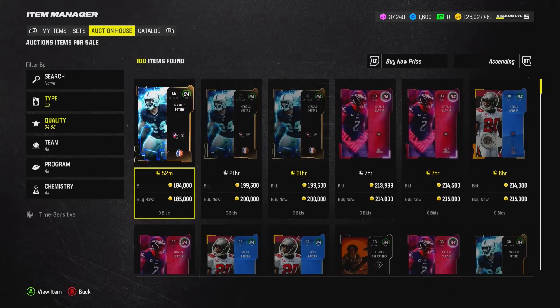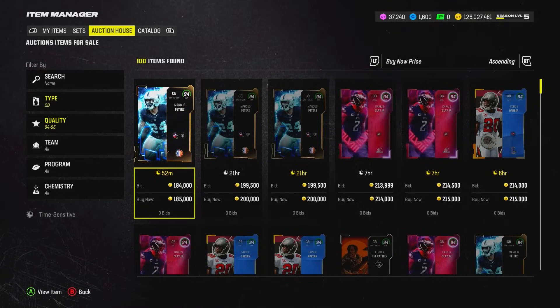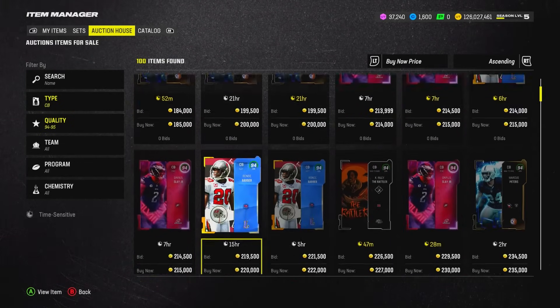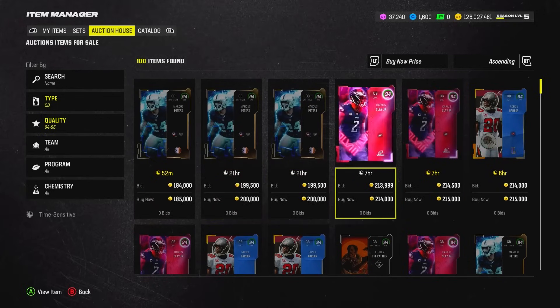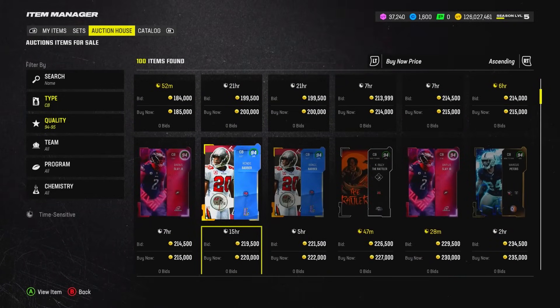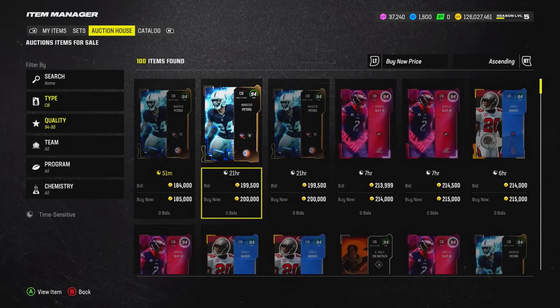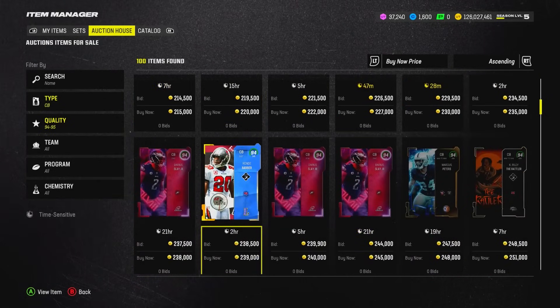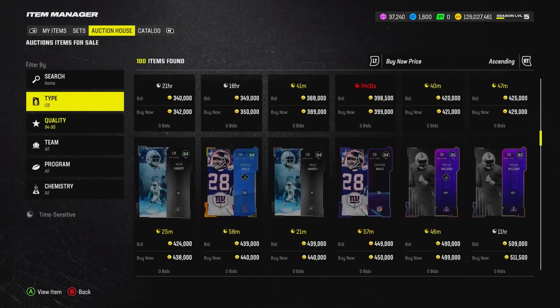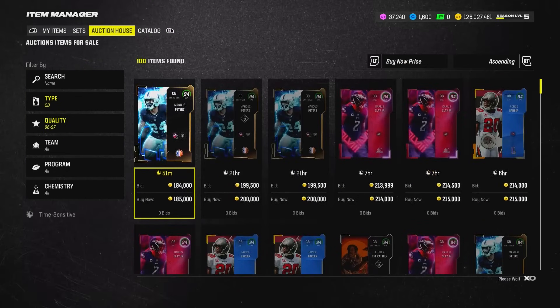The reason EA does the chemistry system this way is to make money — it creates more priority on getting new players, which I understand. It just really pushes out non-theme-team players very quickly. I shouldn't care as much because plus-one speed isn't going to be the difference, but it's why you play MUT — to get the best players. You're going to choose a player with 97-98 speed over 94-95 speed. Let's move on to corners.